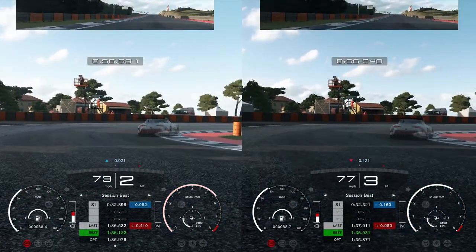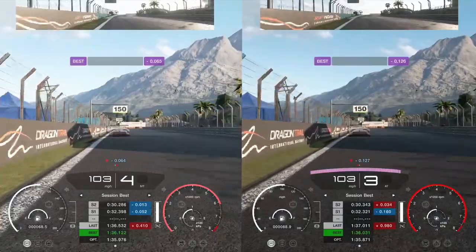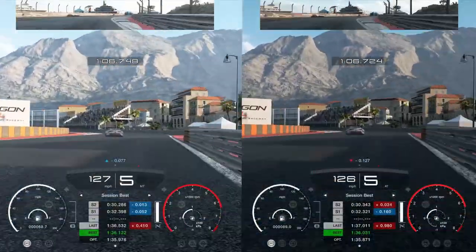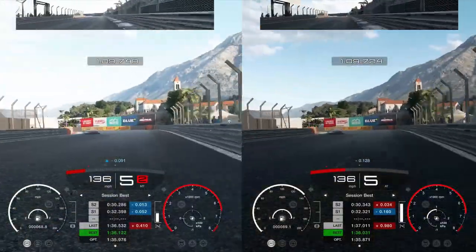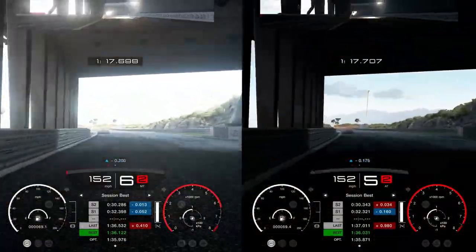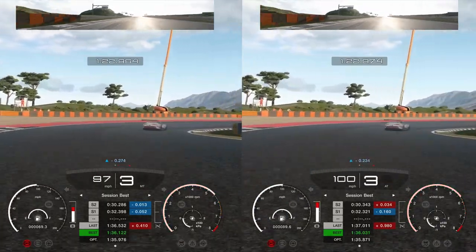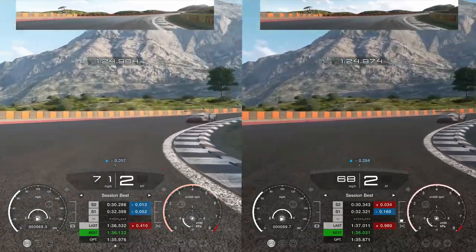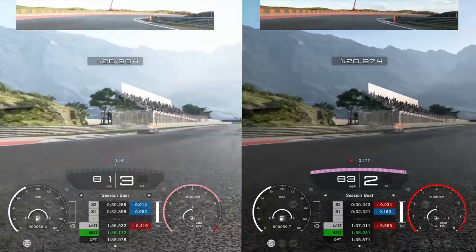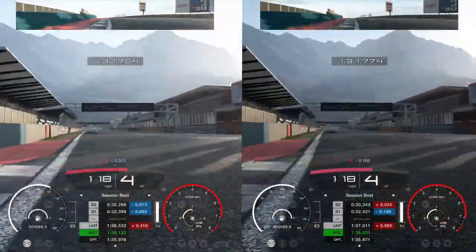As we head into the corner, I've dropped to second gear much earlier with manual and automatic is delaying that — same as earlier keeping third gear. That impacts braking: we slow down quicker with engine braking on manual than with automatic. You can also short shift with manual on the exit. At the final corner, braking at the same point, but automatic has a delayed shift to second, causing a little running wide. As we leave, manual is a bit further ahead.